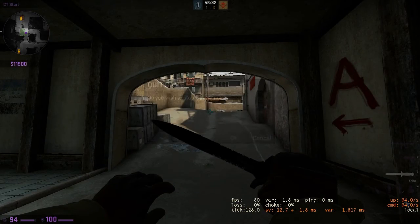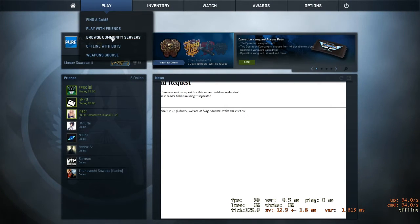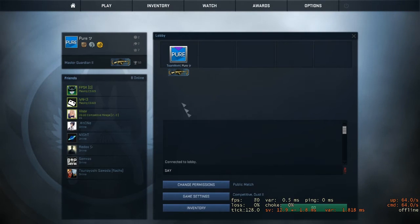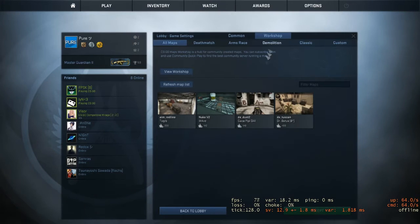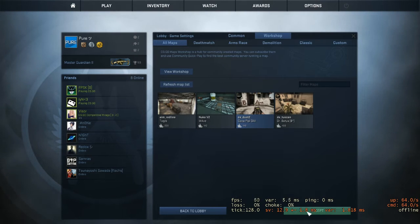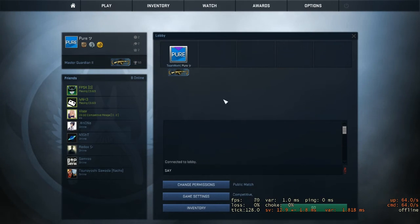Now I'm gonna show you how to connect with your friends. You just go on Play with Friends, then go to Game Settings, and then go on Workshop Map — for example, de_dust2. Click okay, and then Competitive. You just download a map from the workshop and it will work. Then you just invite your friends, they come in, and you click Go. So you're all on the same server.